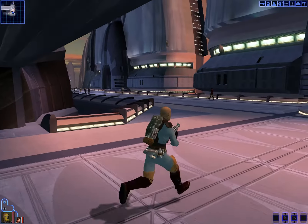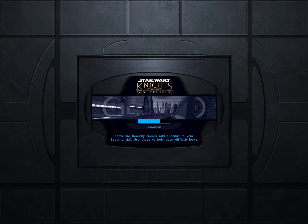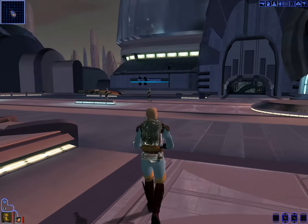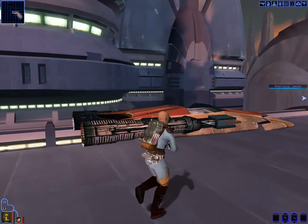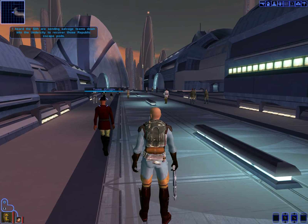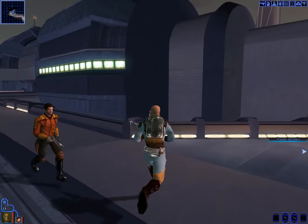I guess the only place left is to go to this Upper City South area — or Upper City North, not South. Let me see what's going on over here. A ship — whoa! It's a little bothersome that there's no up-and-down movement of the mouths. I can't drive the ship, damn it. I heard the Sith are sending salvage teams down to the undercity to recover those Republic escape pods. That's sounding more and more like I need to get to the undercity.